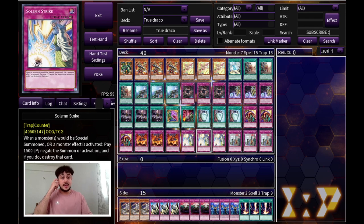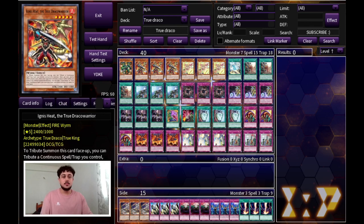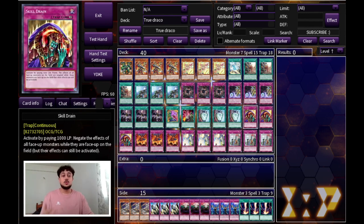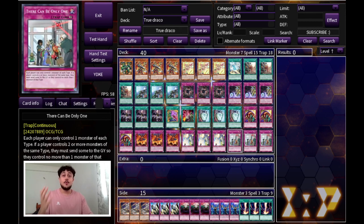Then we're playing triple Solemn Strike. Solemn Strike is good going first but also going second — if you're forced to go second you can set a Skill Drain or a There Can Be Only One along with the Solemn Strike. We're playing triple There Can Be Only One — this card is insane because you really only need one monster and floodgates to win. The key interaction is: your opponent might negate your There Can Be Only One or Skill Drain, and then you Solemn Strike the monster that's negating it, breaking the entire board. That's why Solemn Strike is really good both going first and going second.